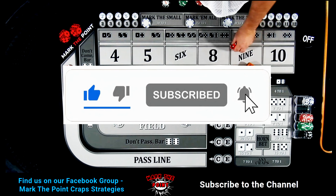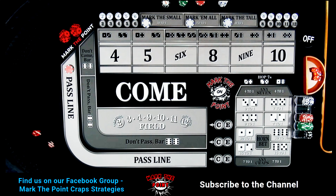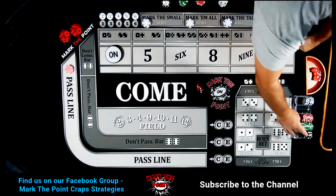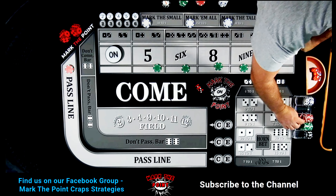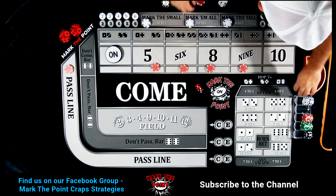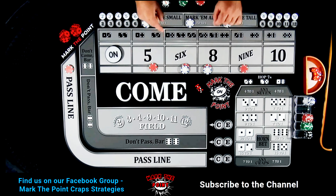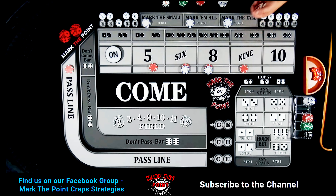Let's get the first shooter here. The point is going to be the four — three-one, four, as Big Joe from Craps Master Journey would say. Let's mark the four and drop down $30 on the five and nine, $36 on the six and eight. Everything's going to pay you $42 on the inside.